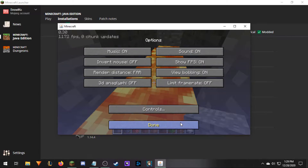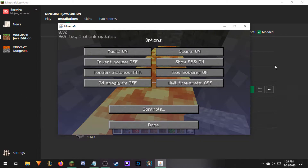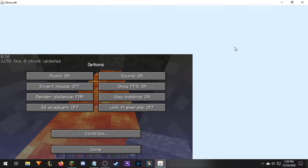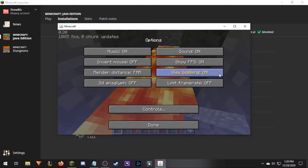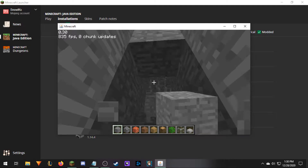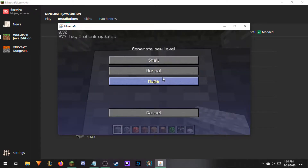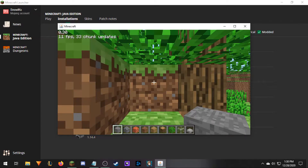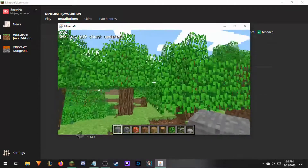You're probably wondering why I'm playing it with the launcher in the background. Well, if I make it full screen, it does this — so there's that. It's a really interesting, basic look at how Minecraft started. Also, we can generate a new level — let's make a huge level. Boom, here we are.